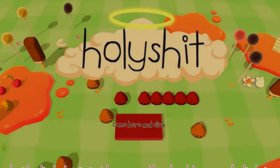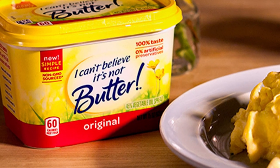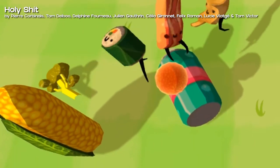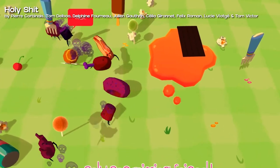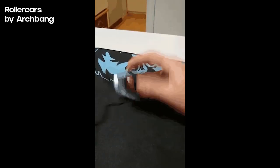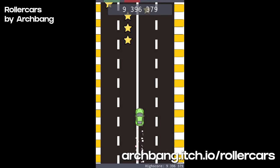Holy Shit — I love a game named after what the consumer's reaction will be. It's a game for 10 players with 10 mice connected to a single computer. Nine players play a food character while the 10th player plays a secret little poop trying to hug and contaminate the others. It was made during the All Control Game Jam Zoom Machines by awesome devs from the art game and indie community. Roller Cars is a game made by Archbank for All Control at Home 2020 — a simple creative concept where you flip the mouse around, press the wheel down, and drag it like a toy car. Then release and steer with arrow keys to see how far you can go. Free to play on itch.io.